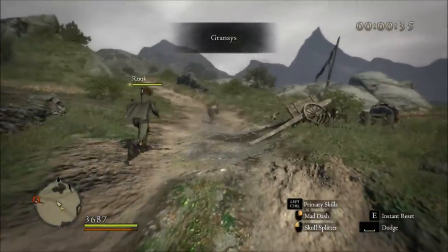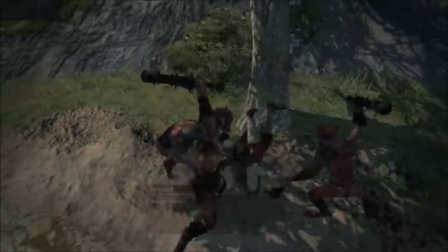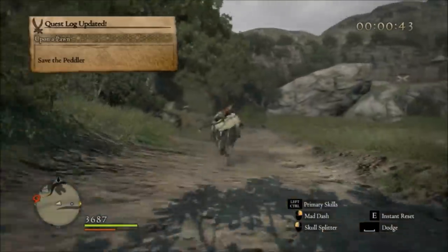We have to make for the encampment now, which due to us not having fast travel yet is as simple as running directly there. On the way we pass Raynard, who's being attacked by goblins. Most NPCs, upon being killed, will respawn in 7 in-game days, but Raynard is actually permanently dead if he's not rescued during this sequence — so goodbye, Raynard.